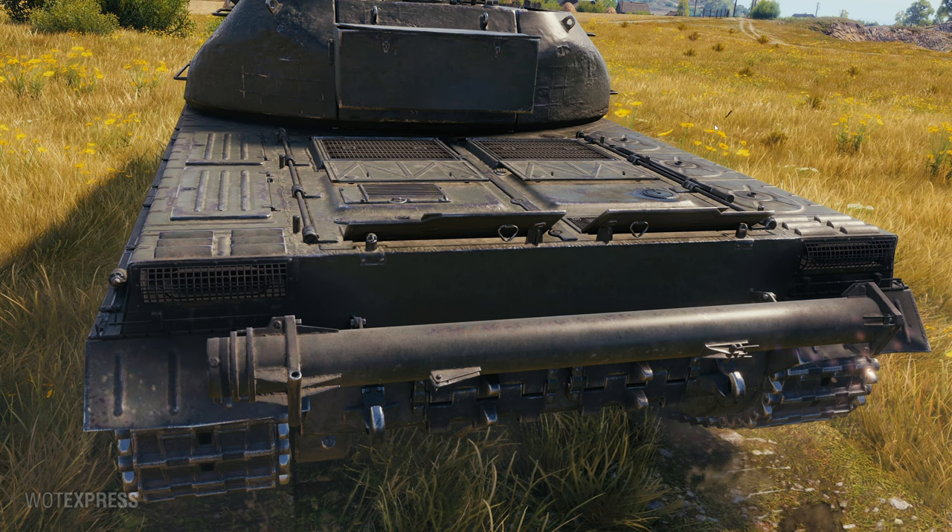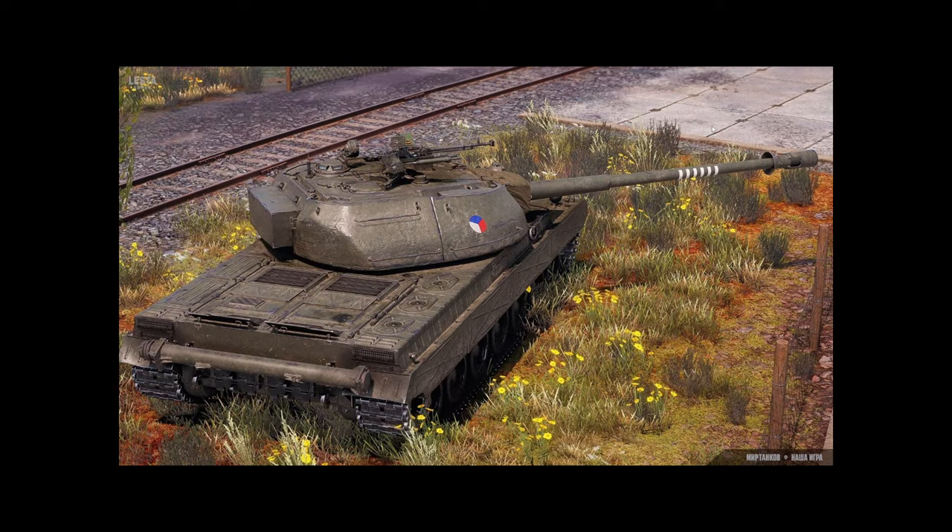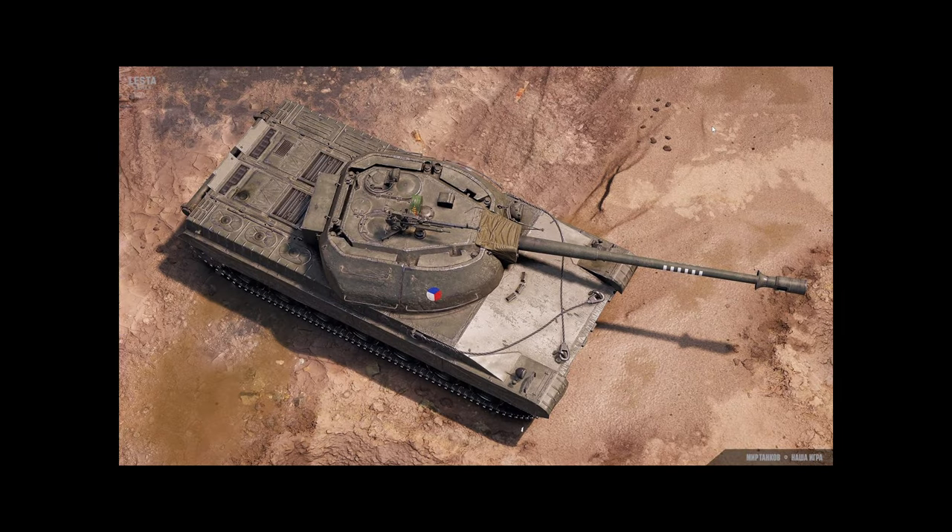The rear end kind of reminds me of an IS-8 or T10 heavy tank — Russian-esque — but with space armor on the sides. That's a snorkel, I believe. Not a bad looking vehicle. Originally the Chinese server was run by a different company, but we still got imports like the Type 59 Gold, Beijing Opera 113, and the Qilin 5A, so we'll see if vehicles come from other regional versions of World of Tanks.